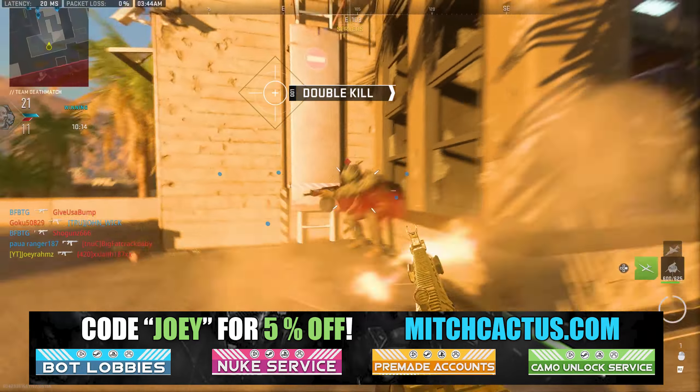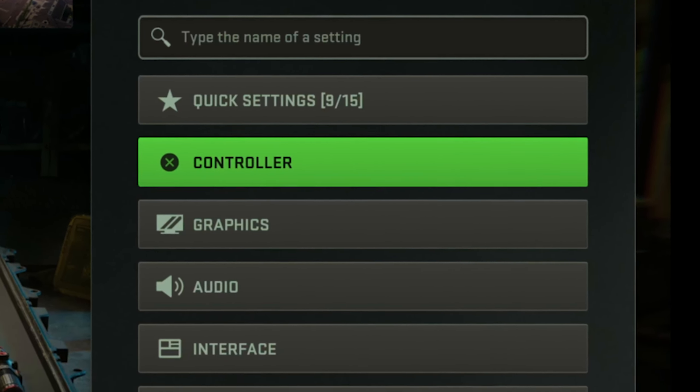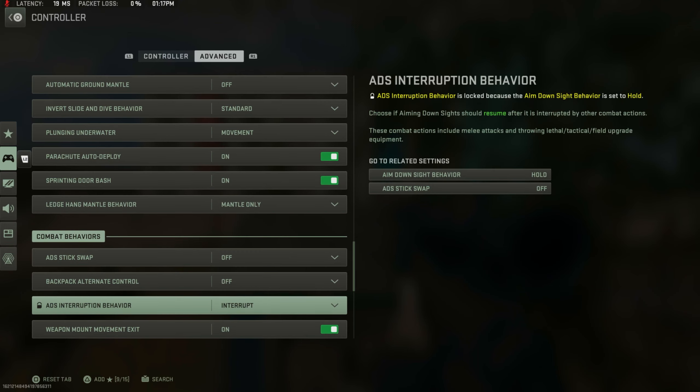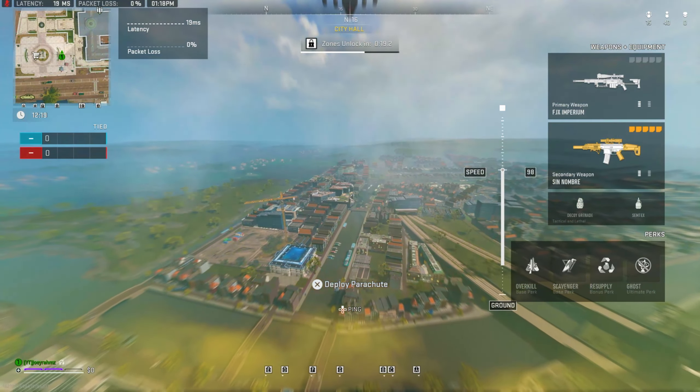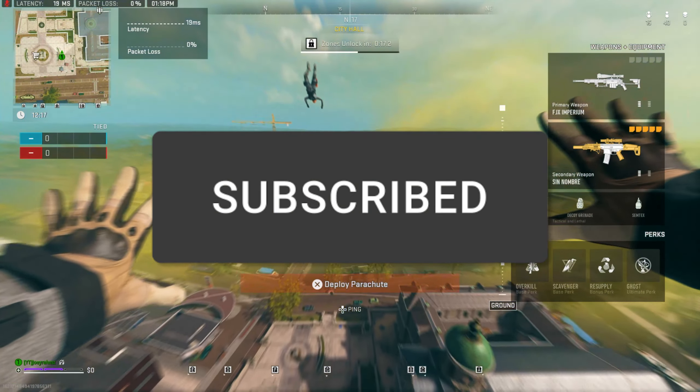Just for your information, I've also released another video showing you an XP glitch with decoys that gets you way more rank XP and weapon XP than this glitch gives you. So if you want a lot of rank XP and weapon XP, go to the link in the description and you'll see the video there. It's literally insane. But if you just care about leveling your battle pass, then this glitch is way better for that. So stick with this one.